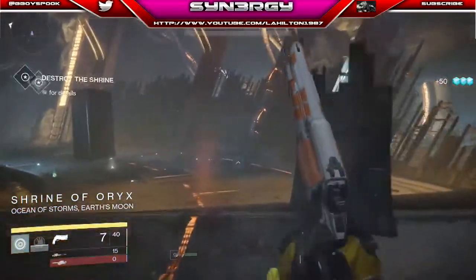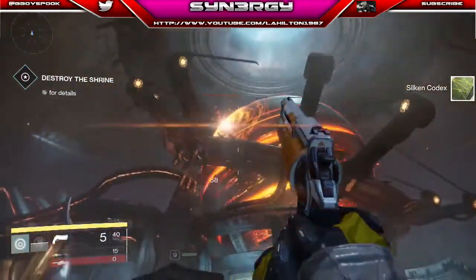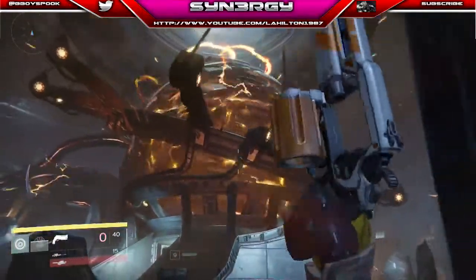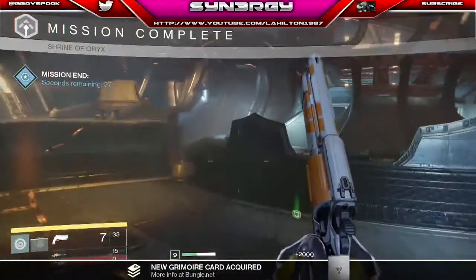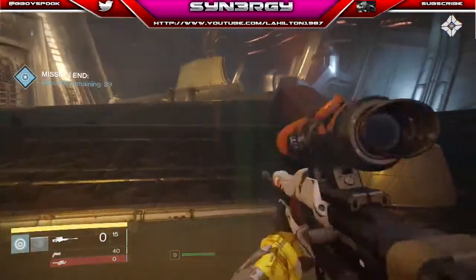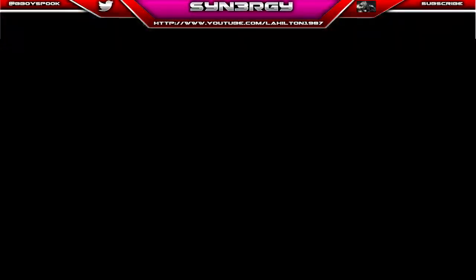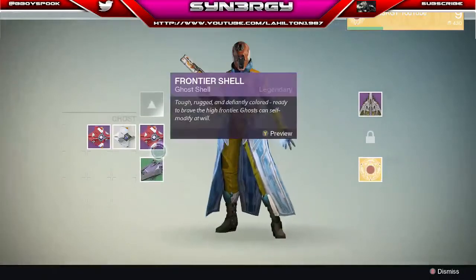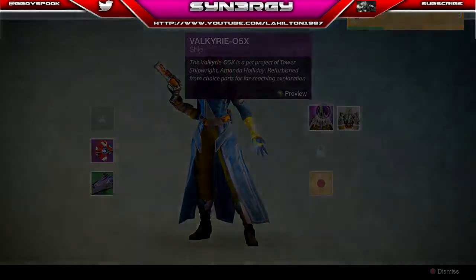We should be coming into the final part now. Don't forget to leave a subscribe if you're new to my videos and enjoy the content. You basically just shoot this big globe and that ends the mission — it reads as destroyed. At the end of the video I'll show you my armor at level 11 and the legendary items I have. I've got the Frontier Shell — I actually got two of those unfortunately — the Inner Circle, and the Valkyrie O5X ship. Legendary era. Right guys, peace out.